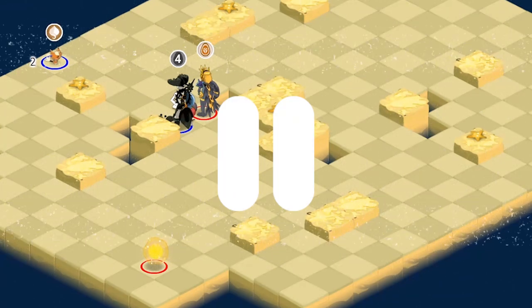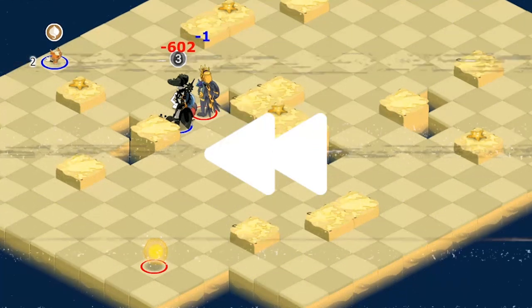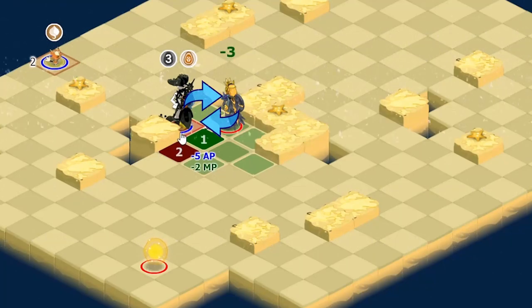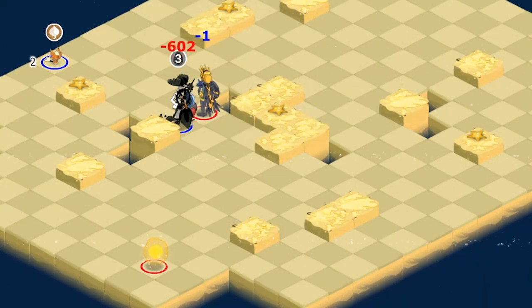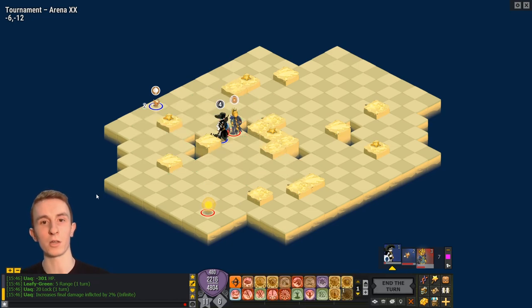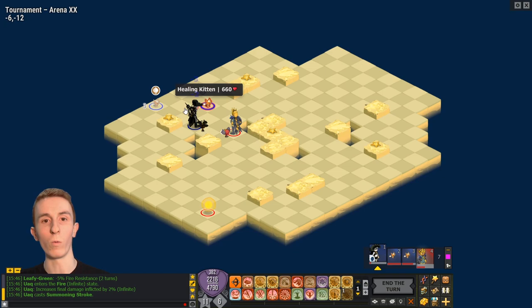Hey guys, this is Ability in post-production. It occurred to me while editing that I could have killed the Ecaflip during this turn. What that would have been: instead of using Tribute, I should have run diagonal to the Ecaflip, used Polarity to remove the fire state — which would put them on a new cell — so that when I use Tectonic Breach a third glyph would appear on the map, then Polarity to do damage, then Runic Repulsion, and it would have killed them because there would have been three glyphs on the map rather than two.